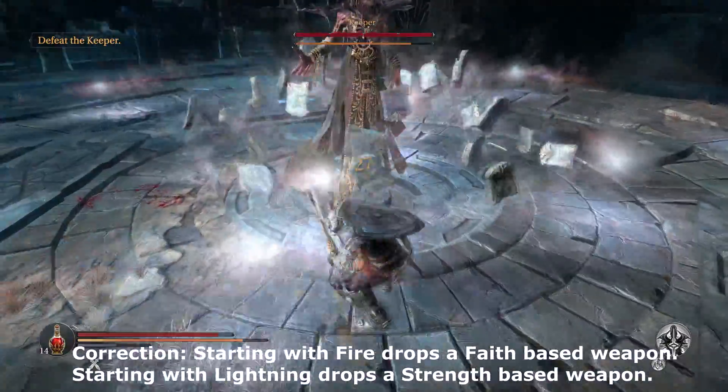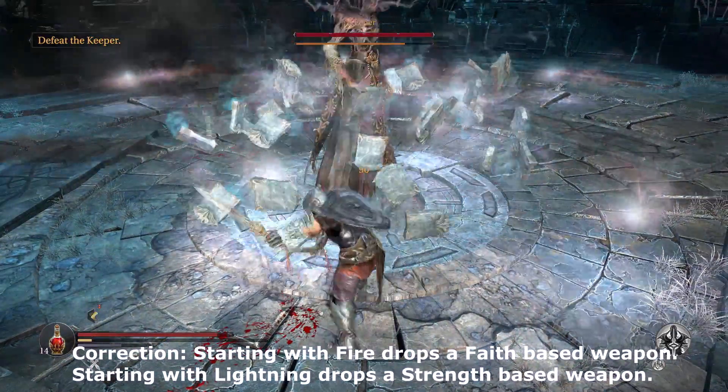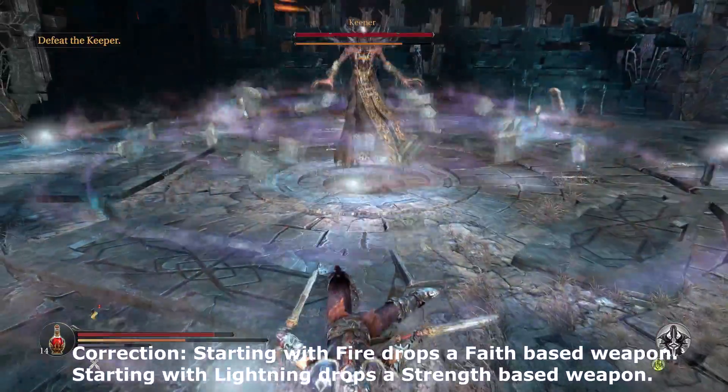You'll also get an achievement for beating the final boss with a weapon dropped by the Keeper, so it's important to make sure you change the lever to the appropriate magic type for your build.